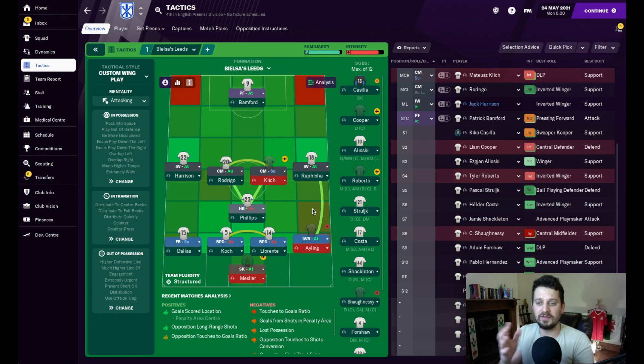When he does change things, it's kind of hard to tell what his formation is, especially without the ball. We've been tweaking it throughout the season and we settled on this, and we managed to hit top four in the Premier League in our first season. I'll go through and explain the whole tactic so you can implement it or just take the ideas away. If you want to download the actual tactic, I will pop it in the Discord, which is in the link in the video description.